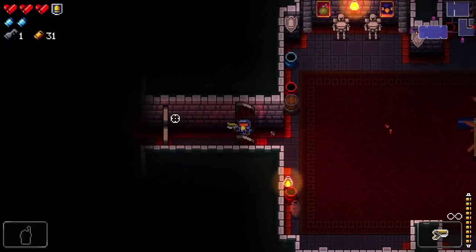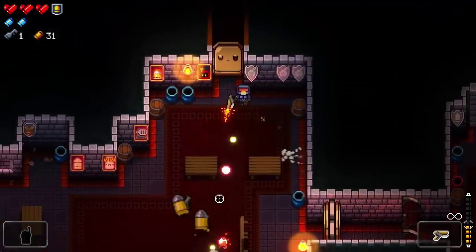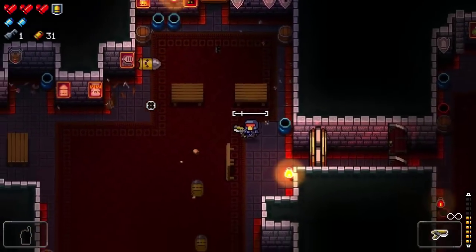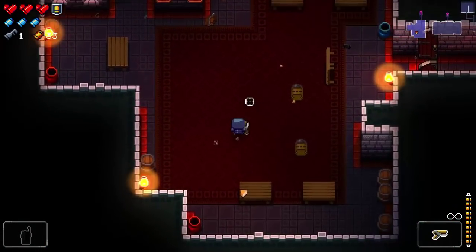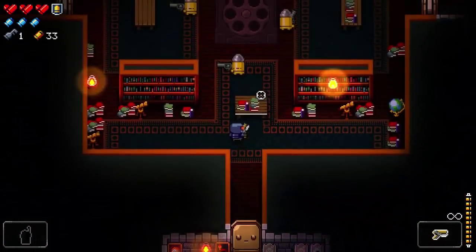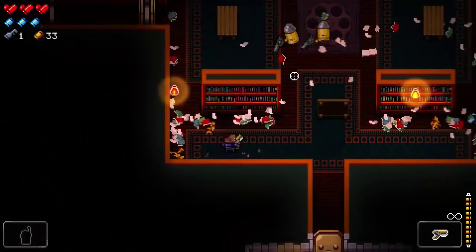Speaking of barrels, you can kick them over just like tables. There are explosive barrels — you have to be careful, because if you roll one toward an enemy, they can just shoot it back in your face. I got hit and there goes our armor — a lesson learned the hard way.